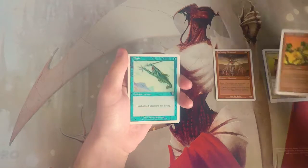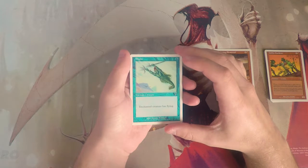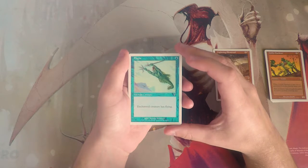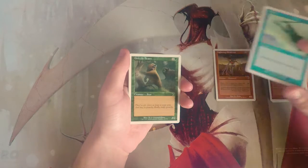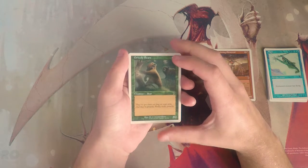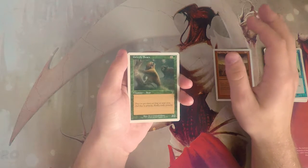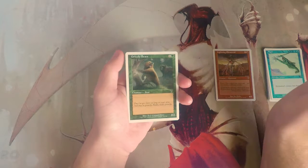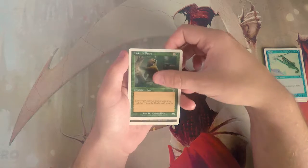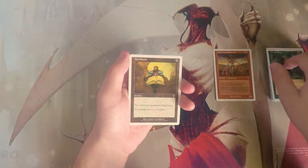Flight is another classic card — enchant creature for one blue, it has flying. Pretty straightforward, not great, just kind of okay. Grizzly Bears is another really classic card, a 2/2 for two — the standard vanilla test. If it's a 2/2 for two, it's a bear. This is fine, not amazing, just curve filler. Not a first pick but decent.